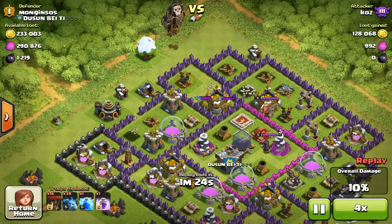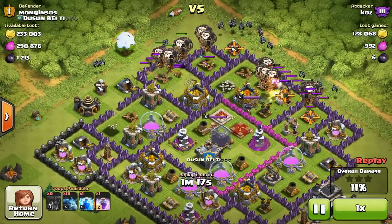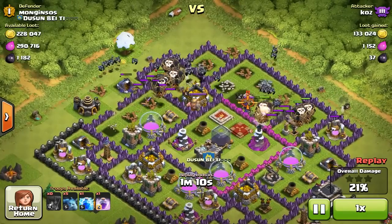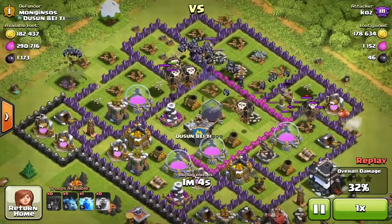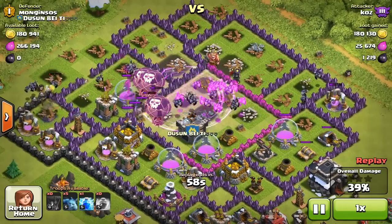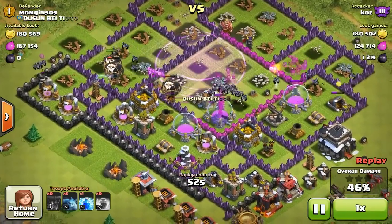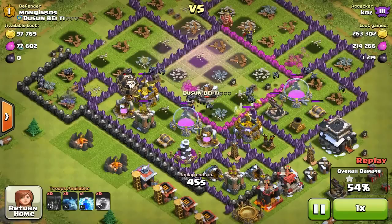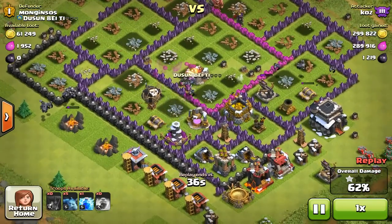I sent in a whole line of balloons and followed it up with every single one of my minions. I got paranoid because I noticed I was running low on balloons, so I just decided to mass them all at once and then raged every single balloon and minion into the core of the base. That was actually a really good idea because I was able to completely annihilate everything in the core and take a majority of his resources. I made all of my dark elixir back and then some, plus a lot of elixir and gold on top.